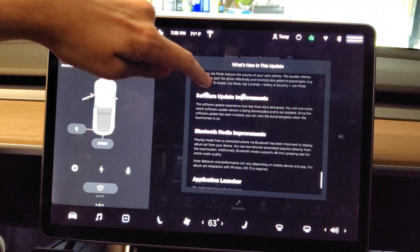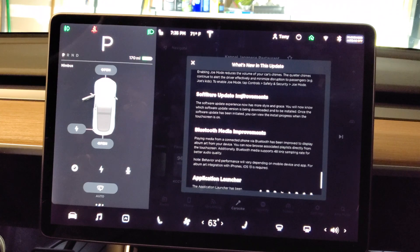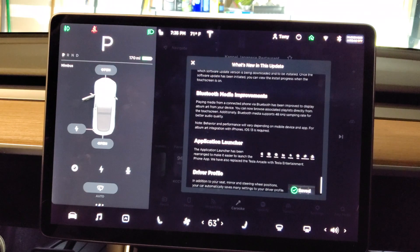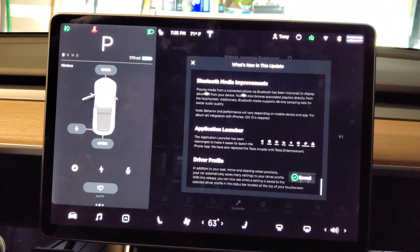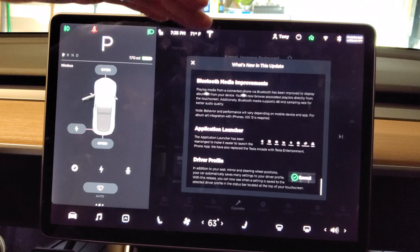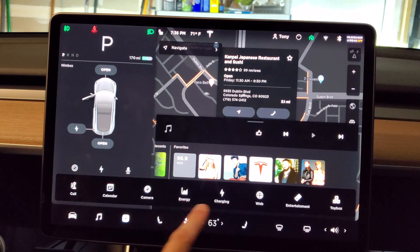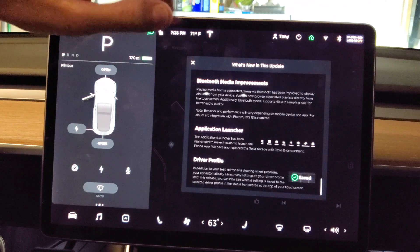Software update improvements — the update experience now has more style and grace. You'll know which software version is being downloaded and installed, and once the update is initiated you can view the install progress when the touch screen is on. Bluetooth media improvements — playing media from a connected phone via Bluetooth now displays album art from your device. You can browse associated playlists directly from the touch screen. Bluetooth media also supports 48 kHz sampling rate for better audio quality. The application launcher has been rearranged, and Tesla Arcade has been replaced with Tesla Entertainment — as you can see here with the changes.